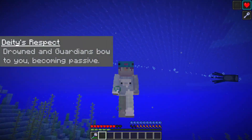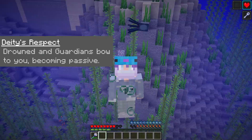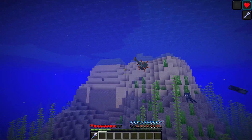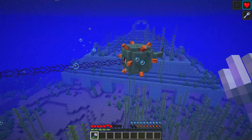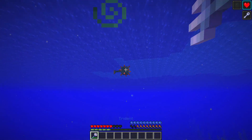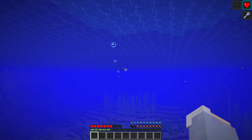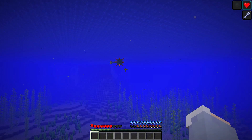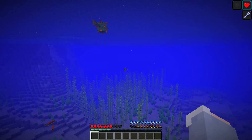For our last ability we have Deity's Respect, also passive, which means Drowned and Guardians bow to you and are completely passive. You can see in the background the Drowned is not paying attention to me at all. Usually in Origins you'll have an ability that makes a certain mob type neutral to you, but I haven't seen one that makes a mob type fully passive. If I hit this Guardian I do still get hit back by its Thorns-like ability, but when sniping it with my Trident it won't attack me at all. It respects you as the god of the sea.